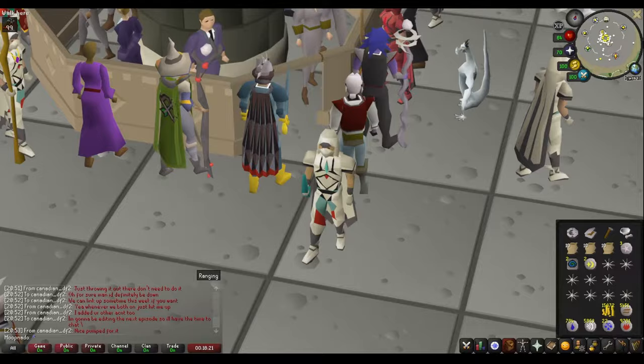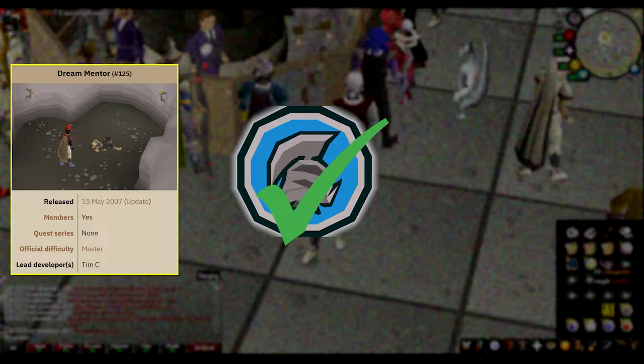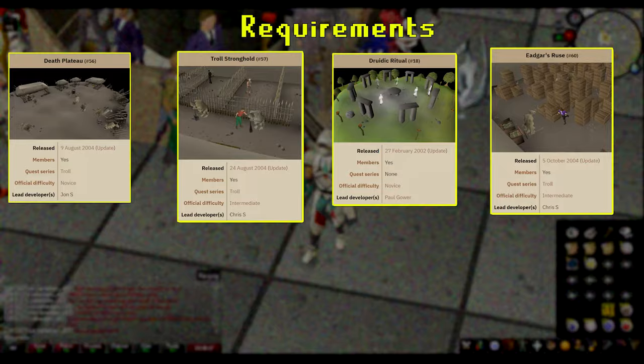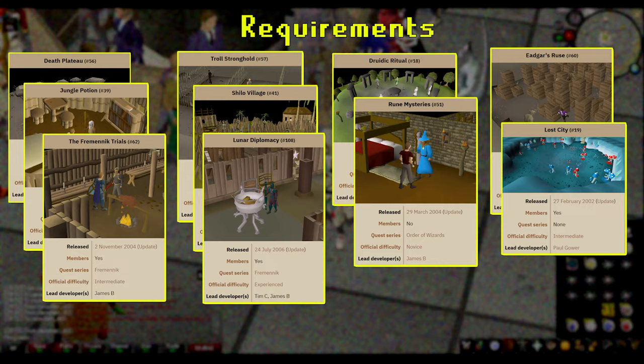This guide applies to no restriction accounts as well as Iron Man accounts. Feel free to follow the inventory tracker, pause points, and pre-fry indicators at your leisure. Before beginning this quest, you'll need to have previously completed Death Plateau, Troll Stronghold, Druidic Ritual, Edgar's Ruse, Jungle Potion, Shiloh Village, Rune Mysteries, Lost City, The Fremennik Trials, and Lunar Diplomacy.